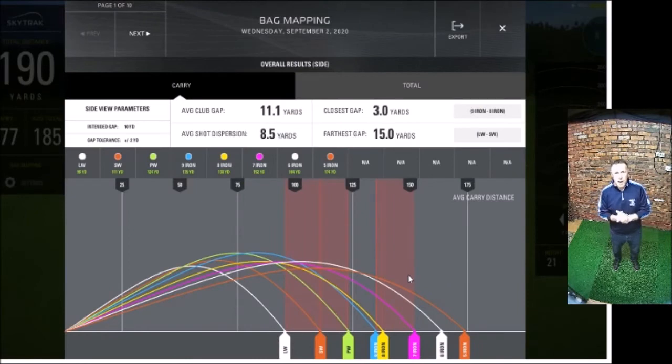I have finished the hitting session to map my bag. Going over to the results now — the first thing you want to look for is these bottom little bars of color, which represent each club. You want to see an equal distance between each one. As we can see, my eight iron is a little bit lower than where we ideally want it to be.